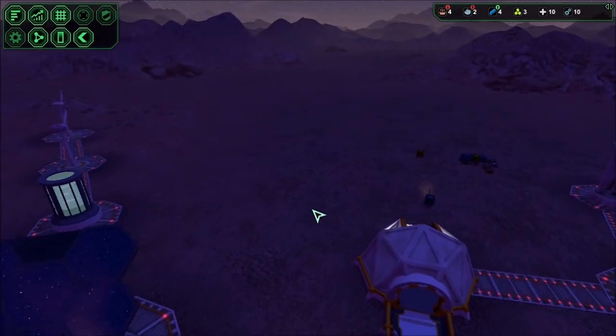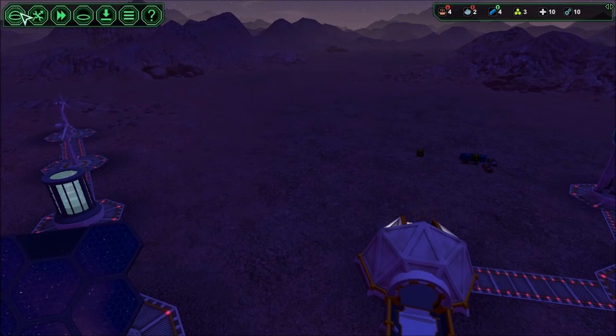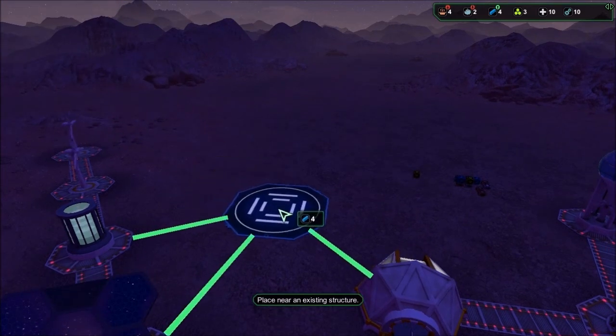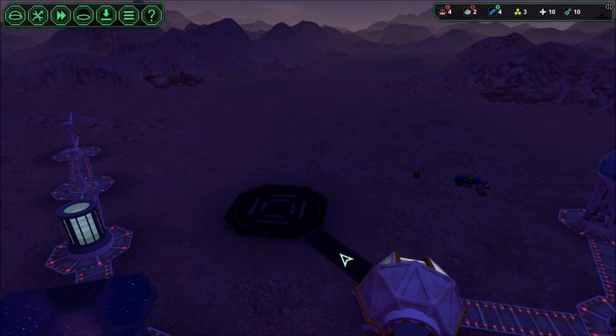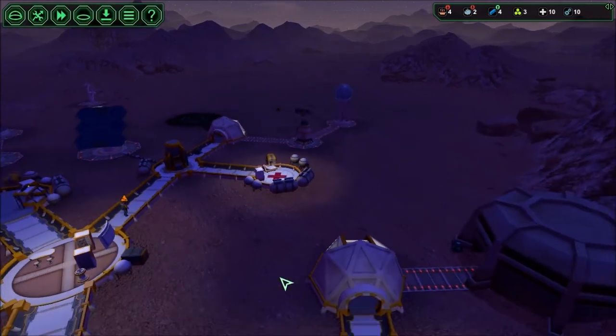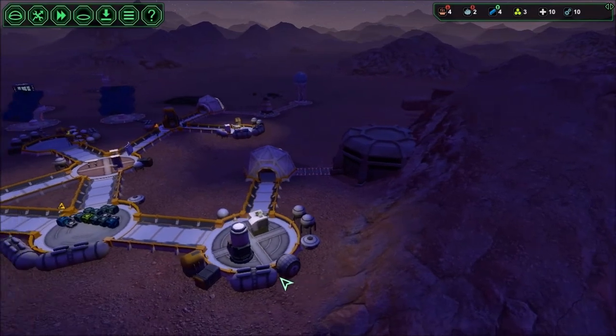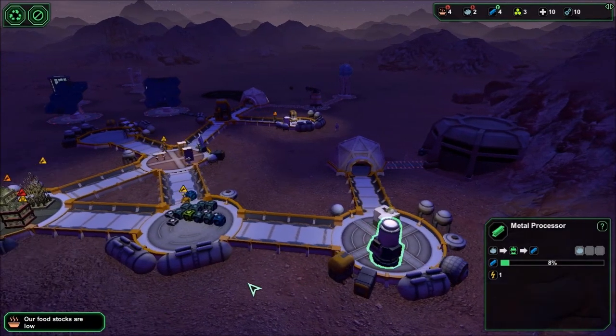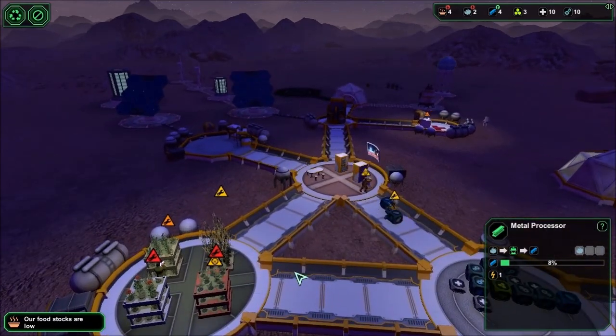We've almost finished clearing all of that. We have full metal, so I want to build the landing pad and connect it here — but we're actually one metal short on what we need. However, we do have this machine, which is turning stuff into metal. Our food stocks are low. That is not good.